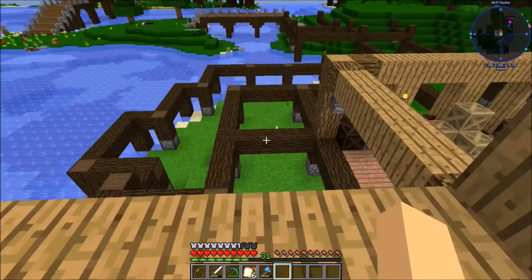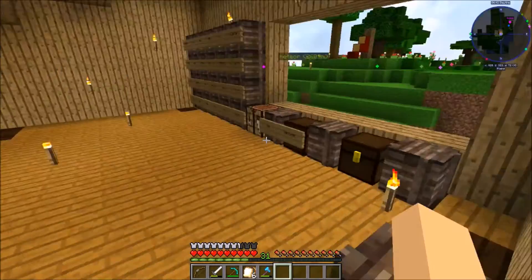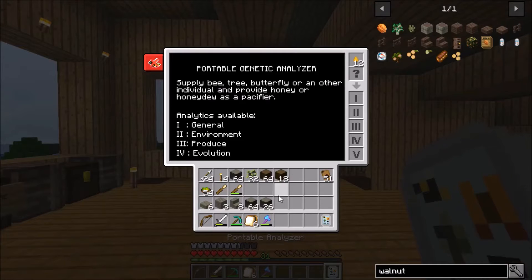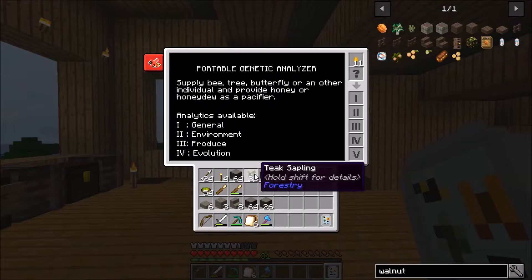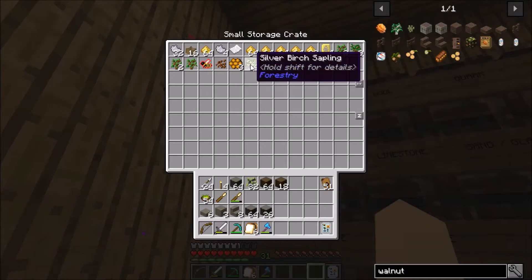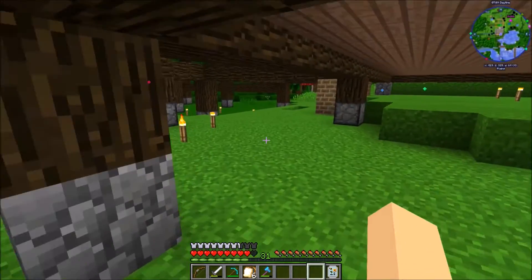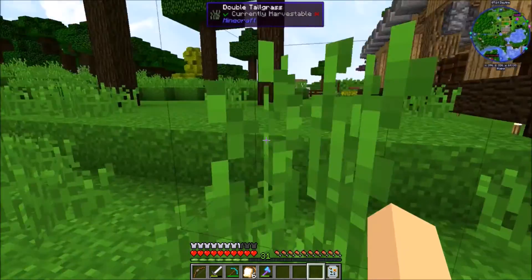All right guys, I just went out and farmed up a whole bunch of this stuff. So let's see here - boom, there we go. Here are our teak saplings - I had to scan those things real quick. These are those two by twos for the silver birch. But these teak saplings - oh I love these things, I love them a lot. These things are awesome.